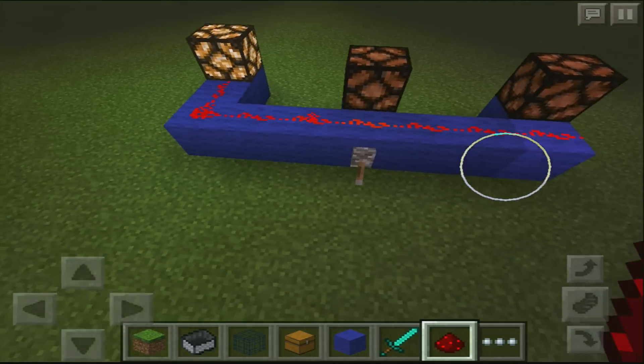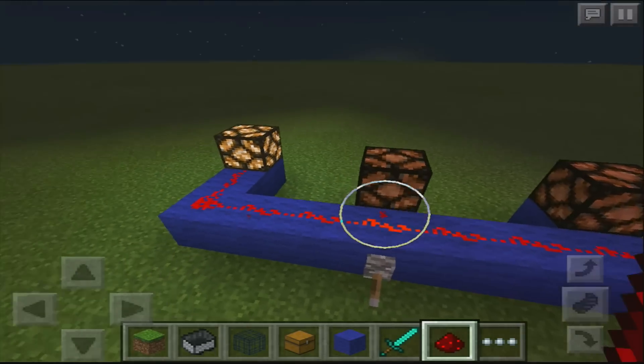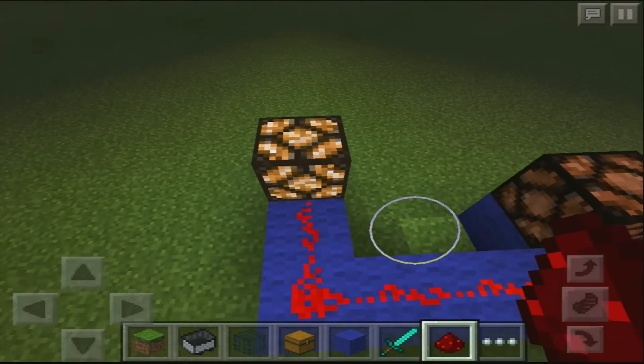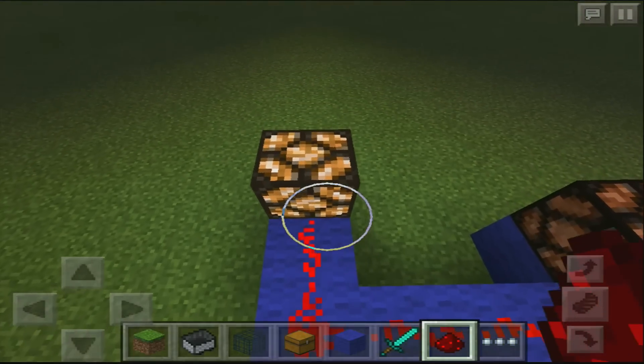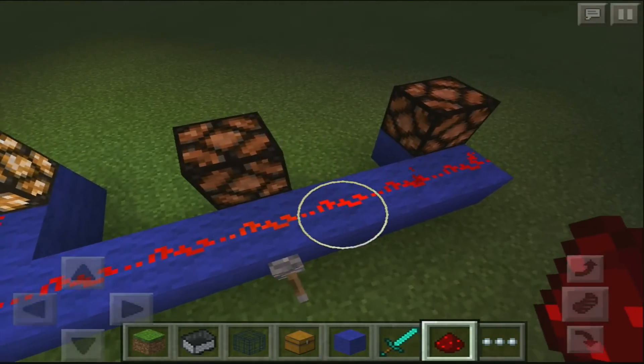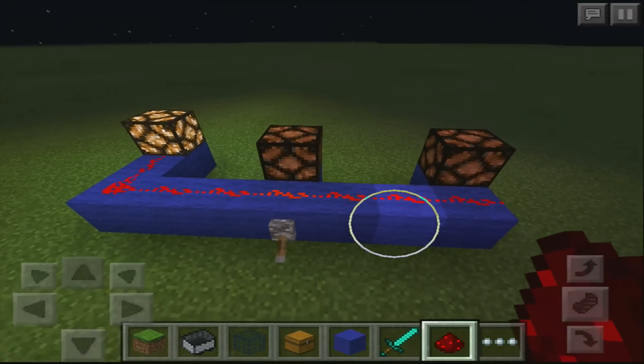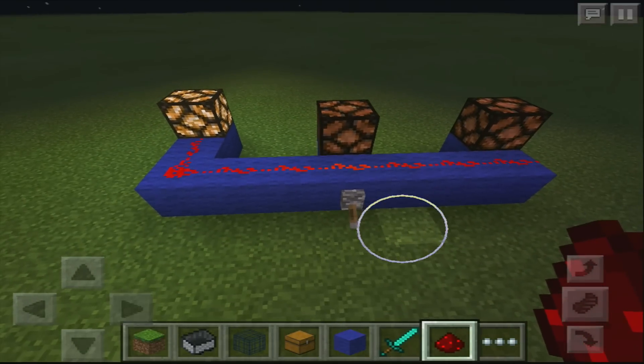Another important thing: a redstone signal actually has to go directly into a block to power it. As you can see, this glowstone is going to be powered because the redstone goes right into it. But if the redstone line is just going past it, it's not going to power it. That's really important to know in some builds.